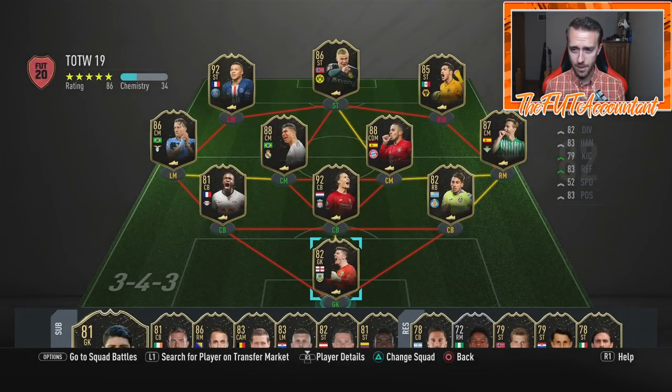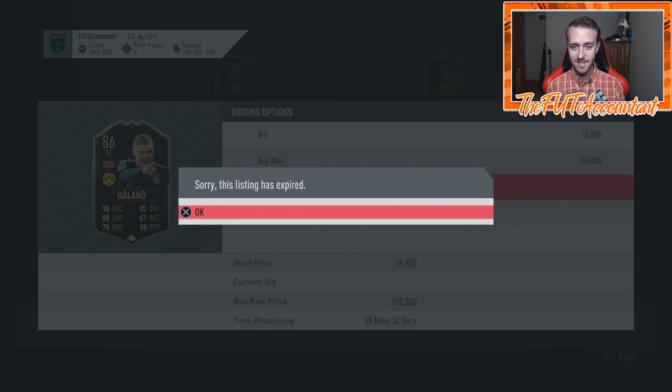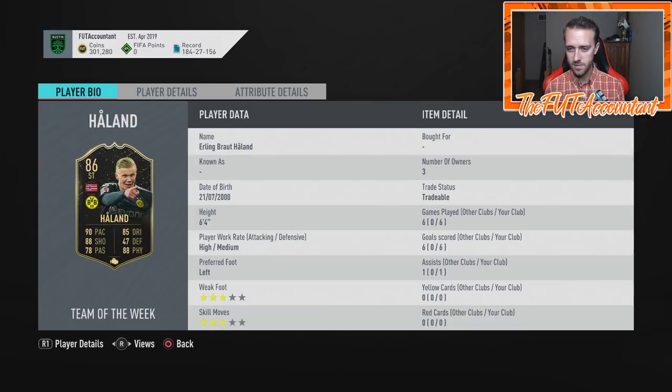There are definitely some things in here we need to talk about regarding some of these guys that got in. This card right now — Haaland. He has been extinct. He is extinct. So 290,000 coins for this card right here.